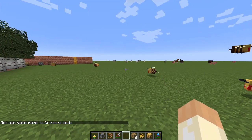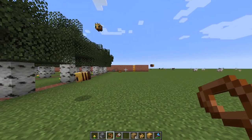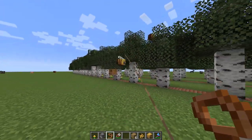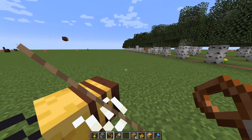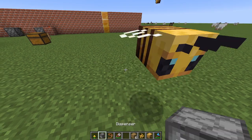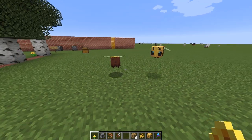They can also die from water, so for example if you want to take them to your base — to leave the nest if you have hives already or empty nests — you can actually pull them with you with a lead. Note that taking them in a boat, they might die if you cross an ocean or something like that. You can also use a rose or any flower — dandelion, rose, whatever — to lure them.